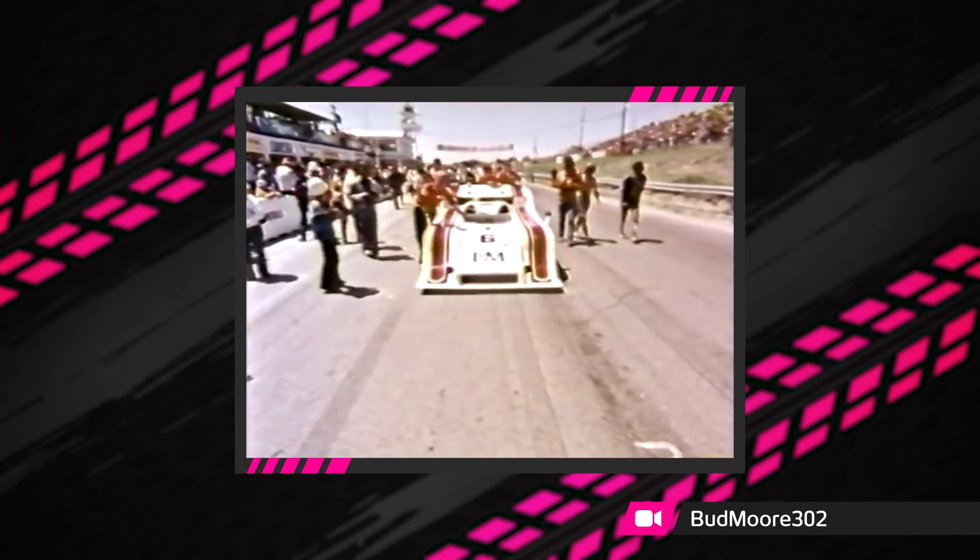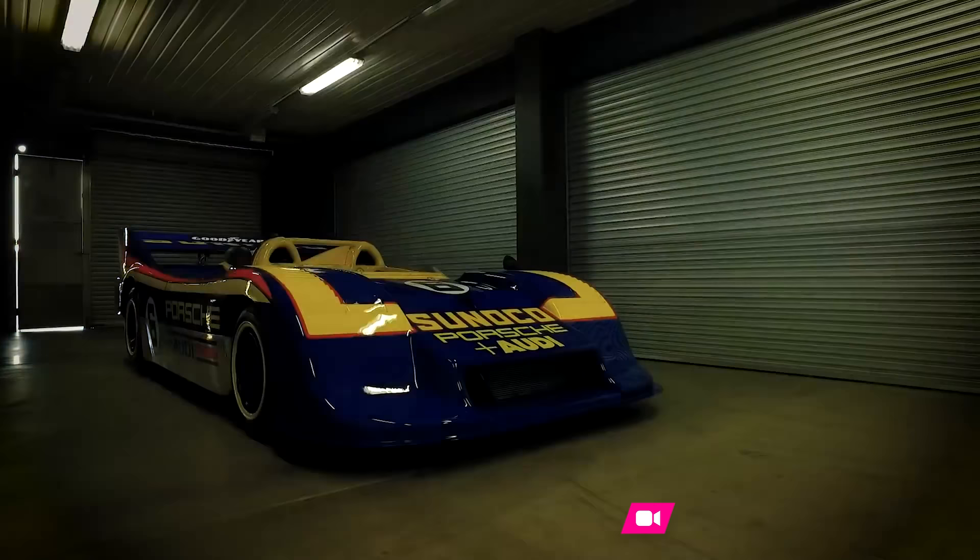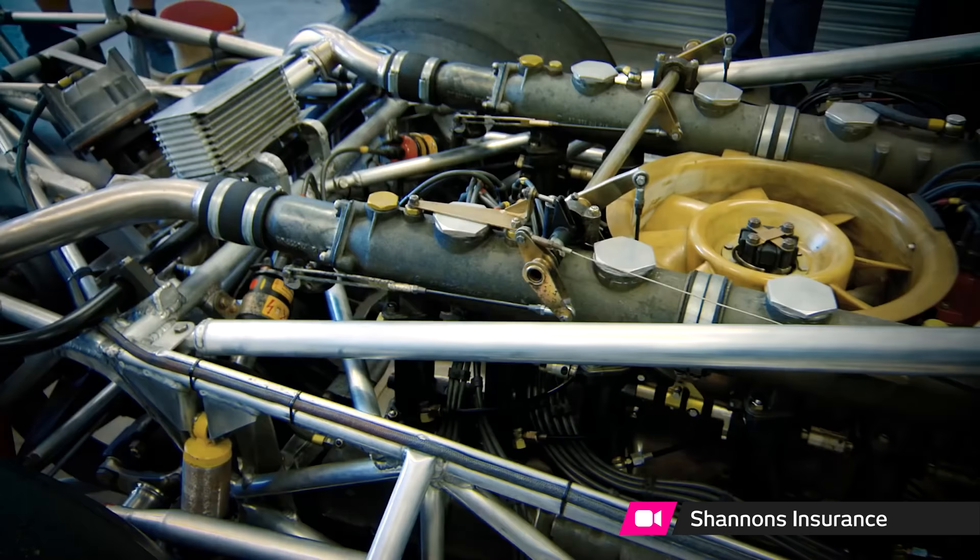I am talking about the Porsche 917-30, the most powerful sports car racer ever built. This car was a development of the 917-10k, which had already won the Can-Am series in 1972, breaking a Mercedes-like period of domination by McLaren at the time. This new version, however, would completely change the game.